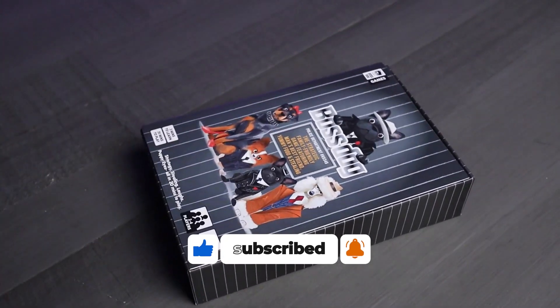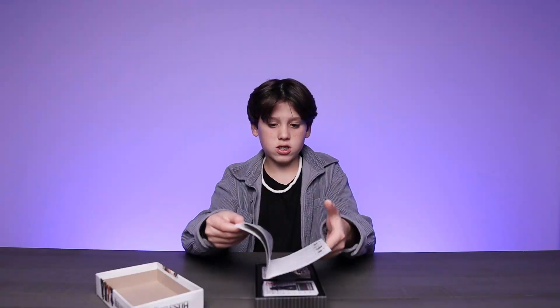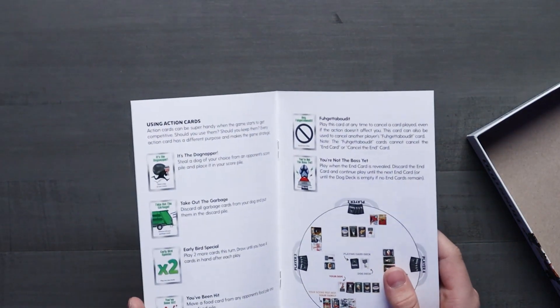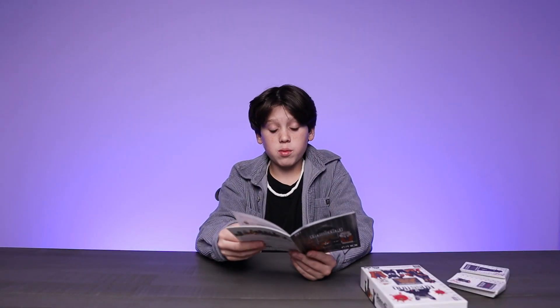Let's take a closer look at what's on the inside. We open the box and we can see that it comes with a deck of cards and a small rule book. The rule book is very easy to read — nice illustrations, and you'll be able to play in no time.